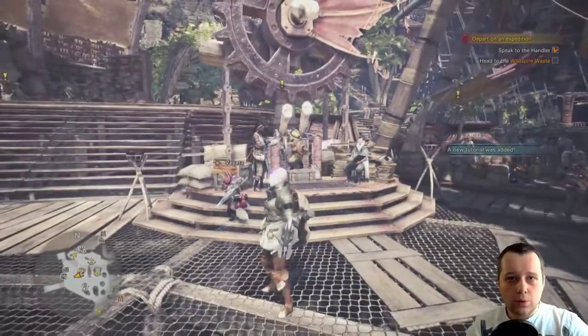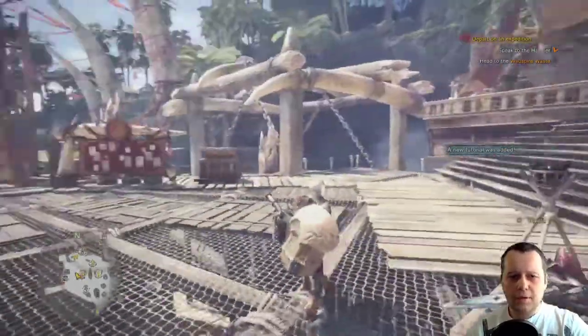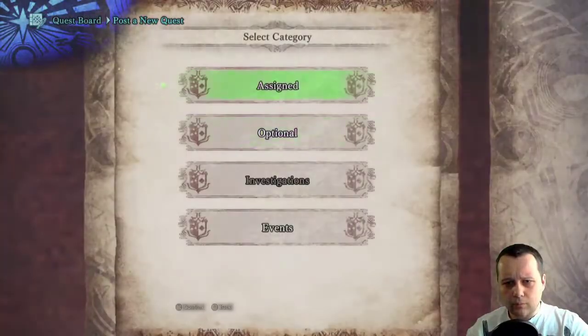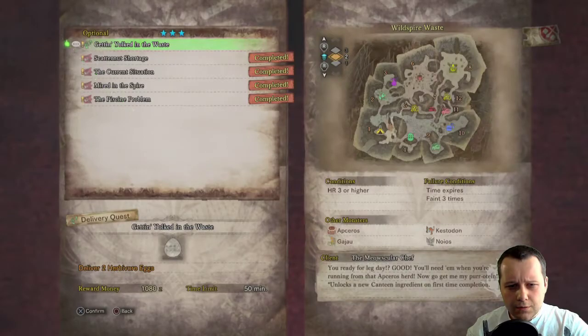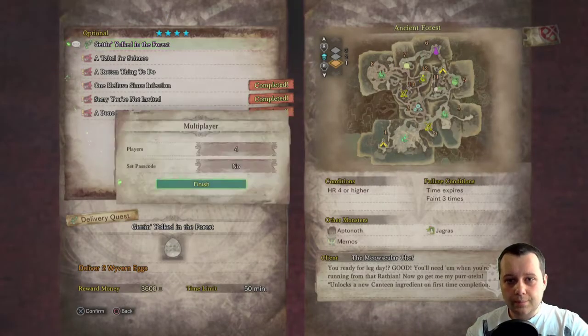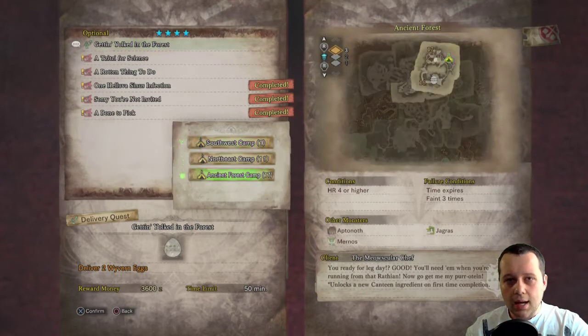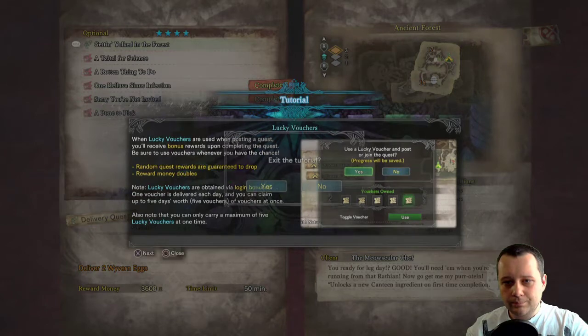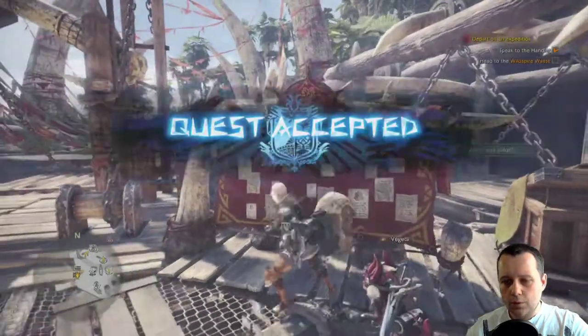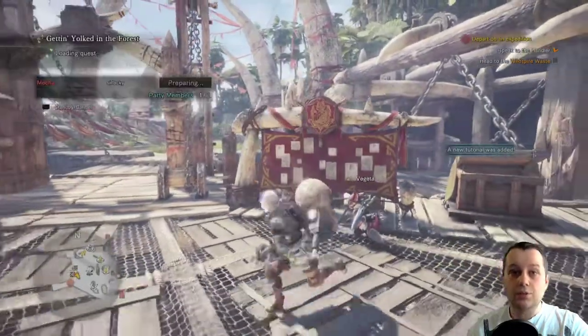Go to your optional quests — I think it's the fourth tier. Find 'Gettin' Yolked in the Forest', accept it. You can play solo — just decrease the number of players. Choose Ancient Forest camp number 17 and start the quest. Wait for the quest to load up and go out.